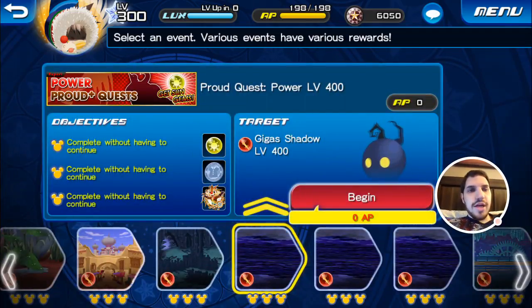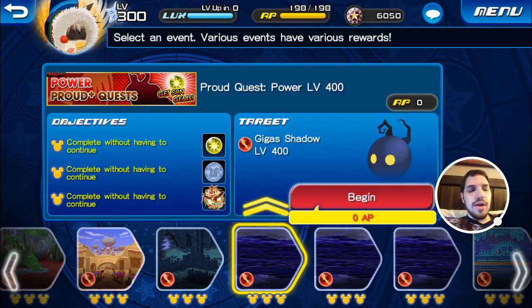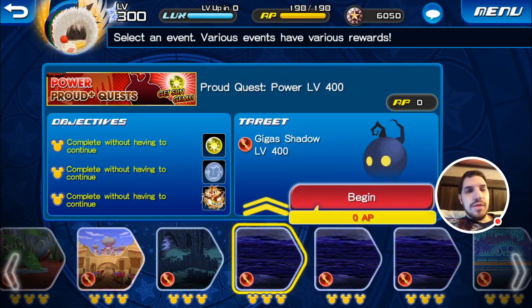For this Damage Check, I decided we're going to go to Proud Plus Quest, level 400. This is a great testing ground, because it's similar to what I've done with the other Damage Checks for Speed. There are 2 enemies in the first area, so it'll give me a good reading about how strong this really can be.